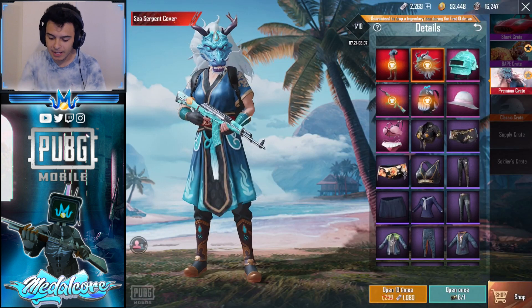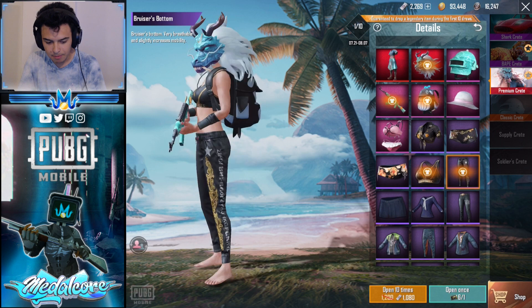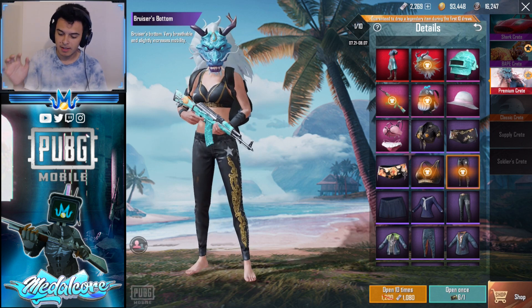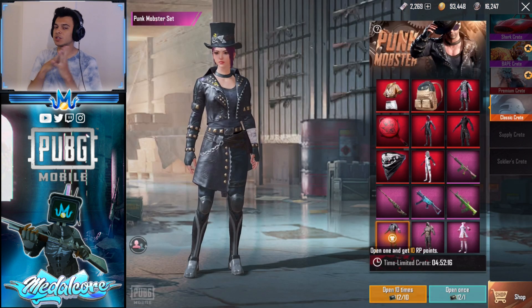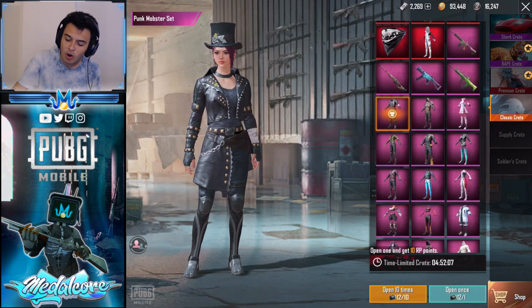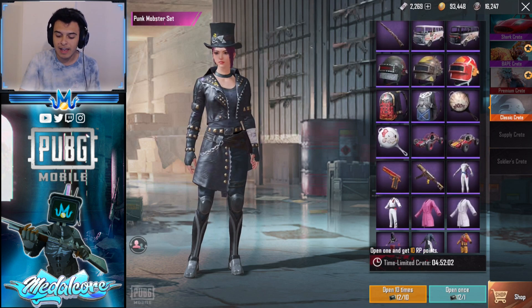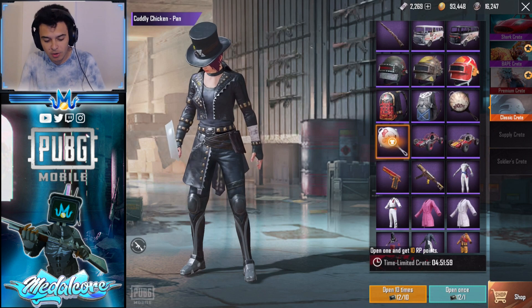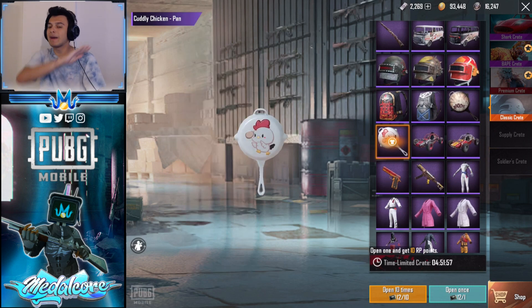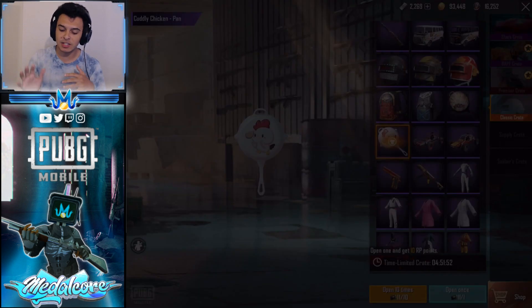We got the Bruiser Top, which is an epic. And I think I already had the Bruiser's Bottom to match. So we got an epic — so far we haven't gotten extremely destroyed with our pools; we've gotten actually okay results. The coupons are fine because they let us pull again. There are so many things you can get in this crate so it's extremely hard to get one specific thing. I already got the one thing I always wanted — this really cute chicken pan, my favorite pan skin in the game. We pulled once — that's actually the first bad pull we got.